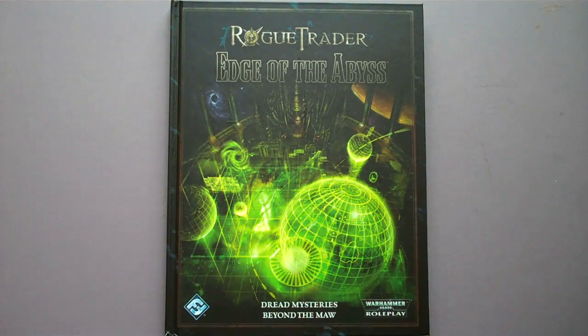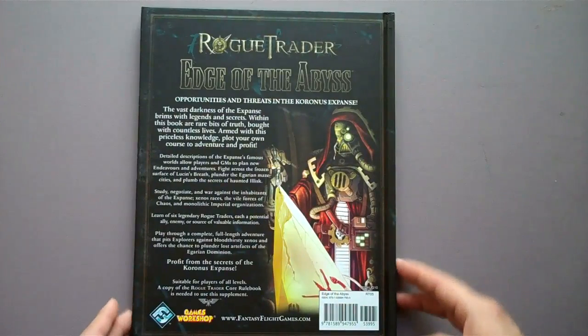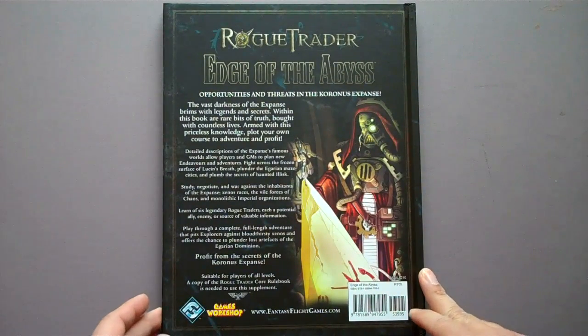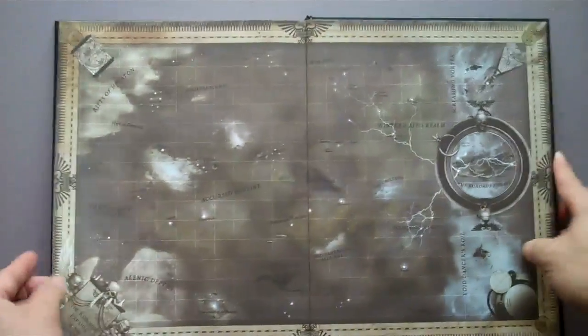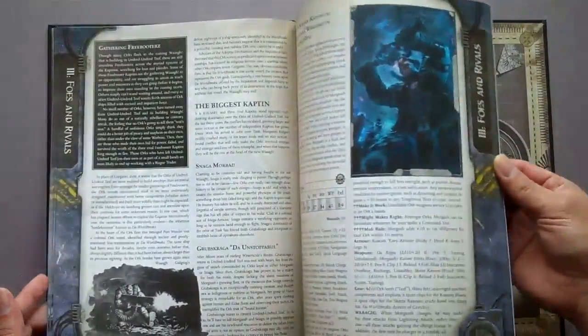Let's dive right into this. First, some of the basics. As you can tell from looking at the book here, we have a hardcover game supplement from FFG. This is $39.95 and is 144 pages. It is, like all of their other role-playing game supplements, full color. Looks gorgeous.